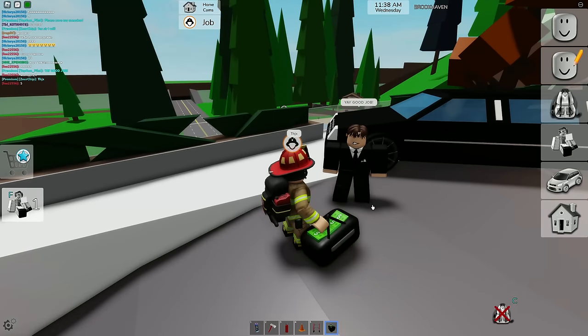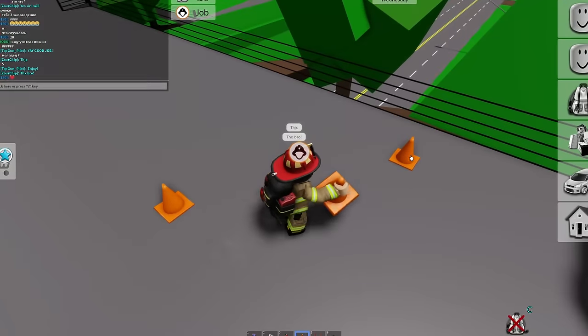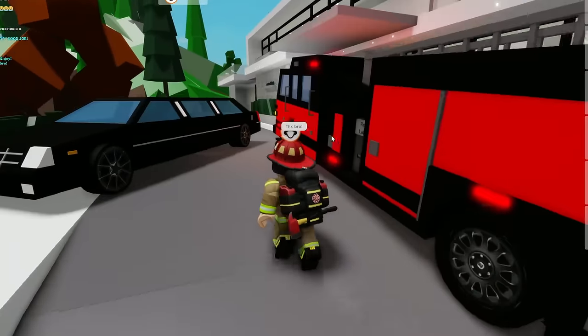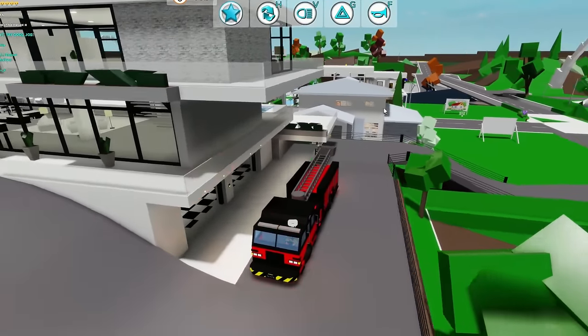I'll reset the ladder. 'Good job!' - thanks, I appreciate it! We got a money bag, let's grab that. We'll collect all the cones we put out - there we go, perfect. We just put down the mansion fire in Brookhaven. That was not an easy job and there was quite a lot of fire.